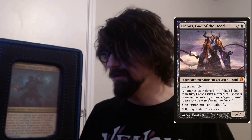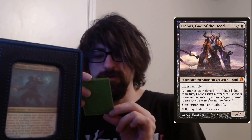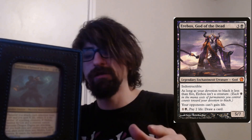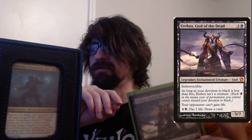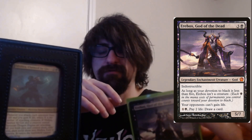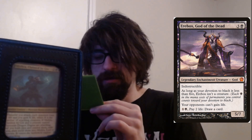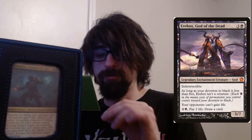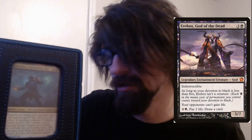Sol Ring — every deck has one or should have one. We also have Erebos, God of the Dead — an indestructible enchantment creature. As long as your devotion to black is less than five, it isn't a creature. You need five black devotion symbols on your permanents. It prevents your opponents from gaining life and lets you pay two and draw a card. Really really good in aggro life-gain-hate decks — it shuts off all healing.